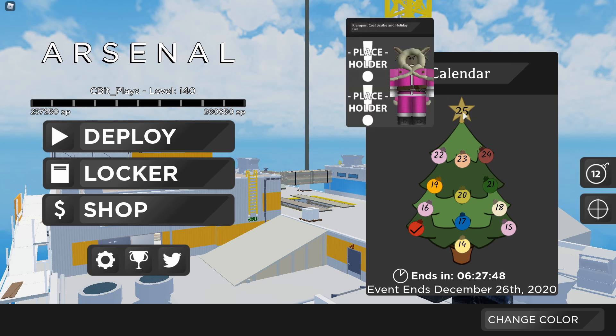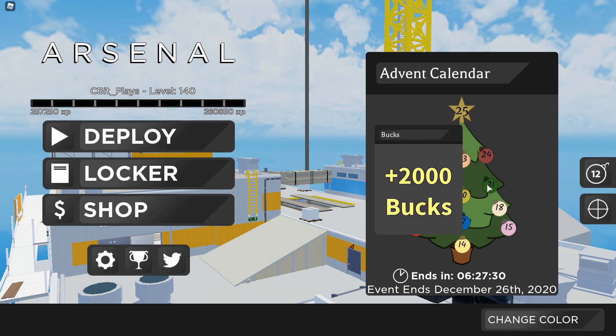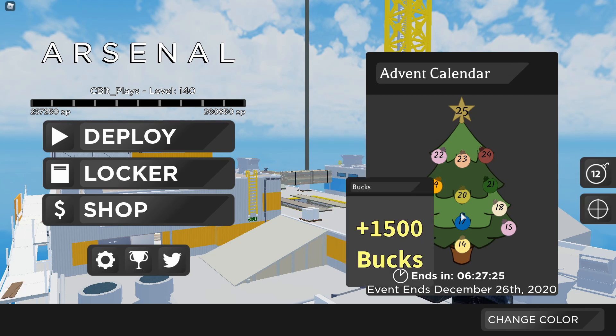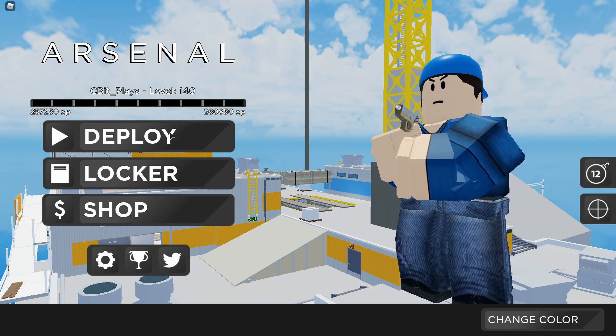And then if you look at the top there's going to be some flares and like the coal scythe, which I'm really excited about. There's even going to be a Santa purple energy, so an unusual. There's just a ton of really cool stuff — there's the candy cane sword, that's really cool, some emote stuff like that. It's really cool in my opinion.